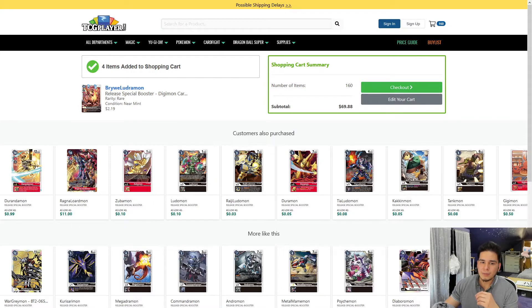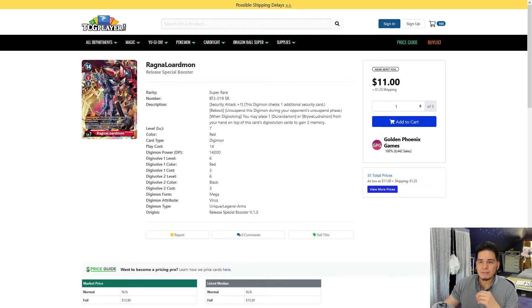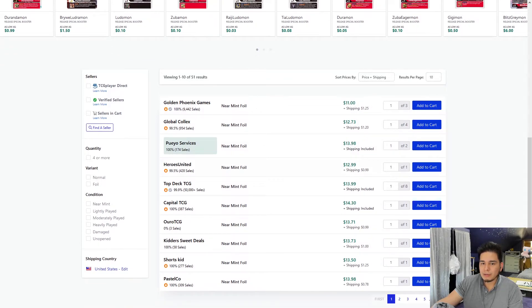Before we move into our tech cards, I'm going to go ahead and pick up the level seven Ragnalordmon — this is your boss monster. Level seven, security attack plus one. So it basically messes your opponent up and it has Reboot, so it's very hard to kill on your opponent's turn. Golden Phoenix Games has them for $11. Top Deck TCG has eight copies for $13.99 — even though I would save money, I would pay the extra dollar if you really like a seller and you know they're good. So I'm going to go ahead and pick it up from Top Deck TCG.